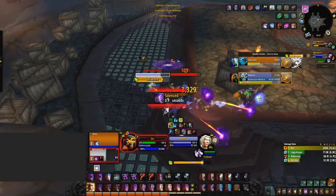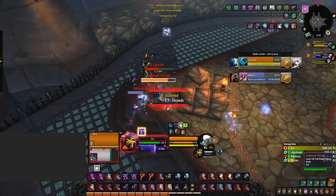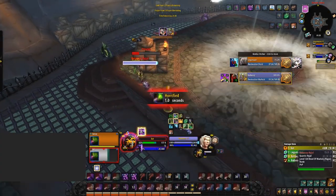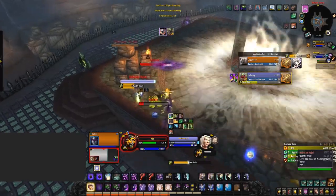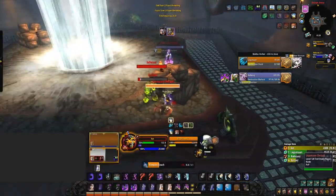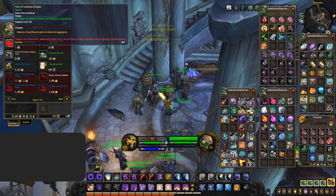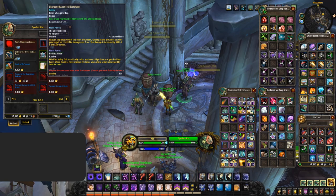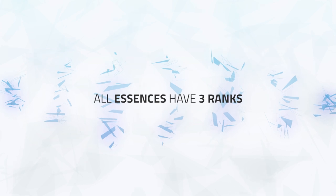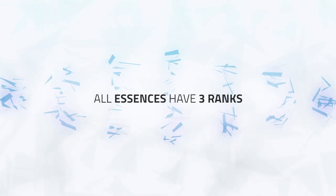Essences were released with patch 8.2 and are upgrades to your Heart of Azeroth Neck. You can have one major and two minor essences once you reach the required levels — level 35 for your major essence, then level 55 and 65 for your two minors. Bear in mind that when taking an essence as your major, you also gain access to its minor effects. All essences have three ranks, with each rank improving effectiveness or gaining new effects. Rank 4 is available but purely cosmetic.